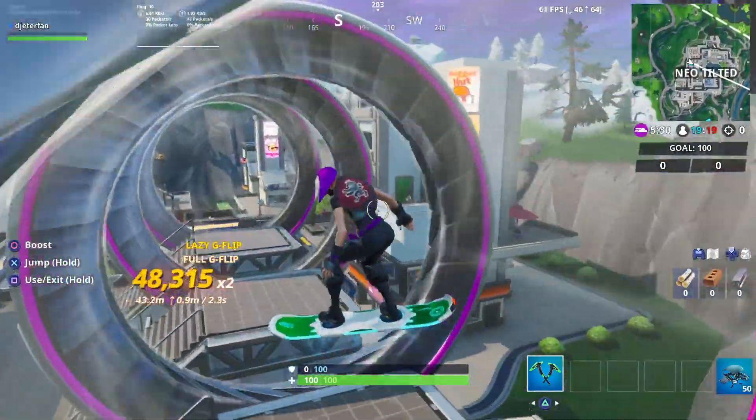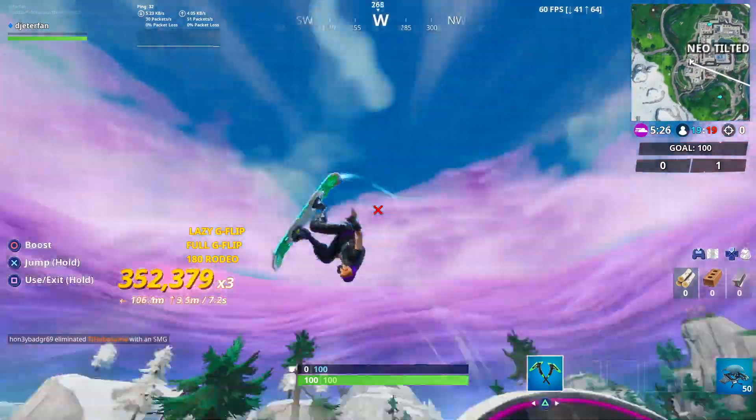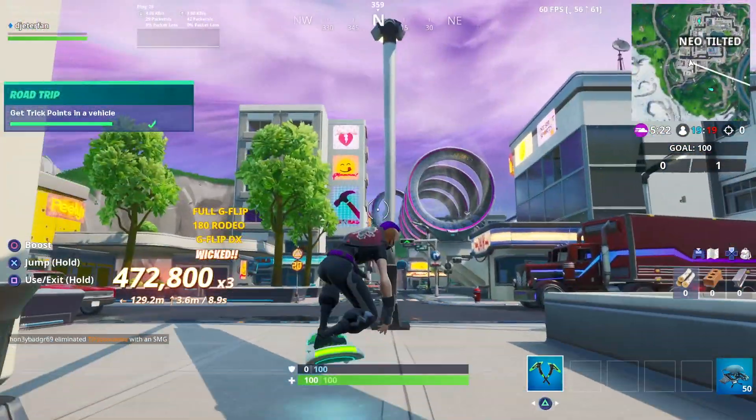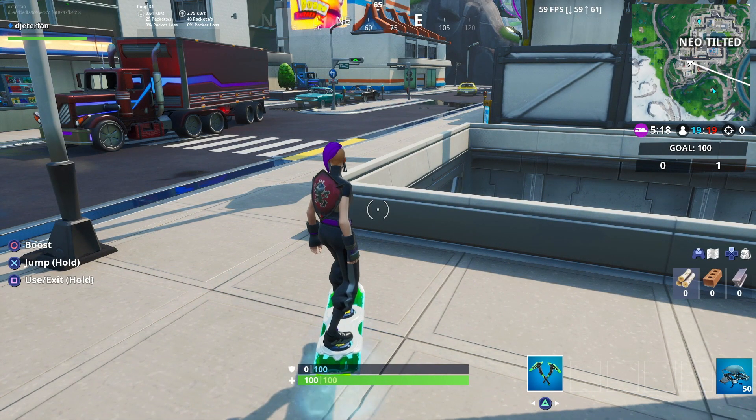But in order to do the trick points, what you need to do is just grab the Driftboard right there at Tilted Towers and just jump straight into the Slipstream. All you need to do after that is literally just land your trick and you can get that done super easy, as you can see there. Score 250,000 trick points — we literally did it in one jump.